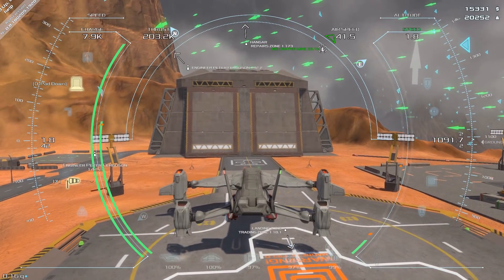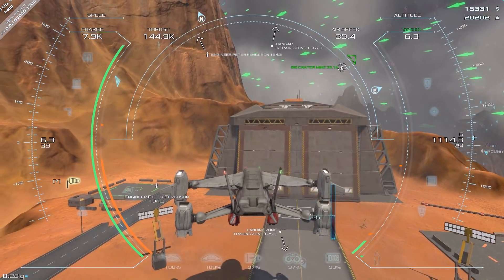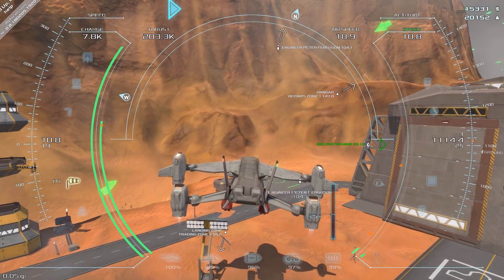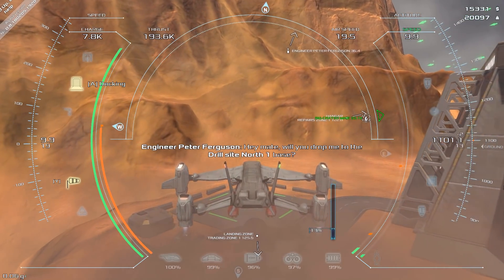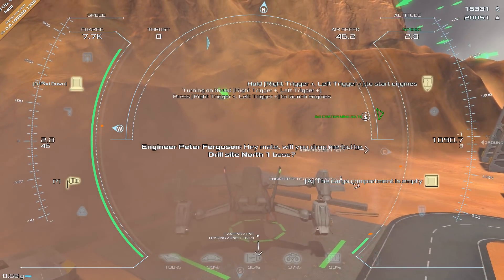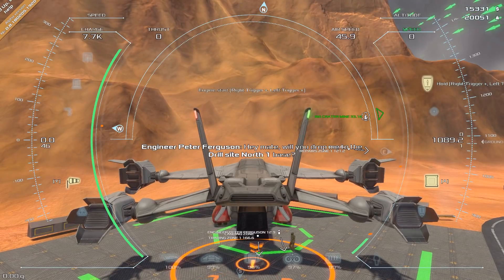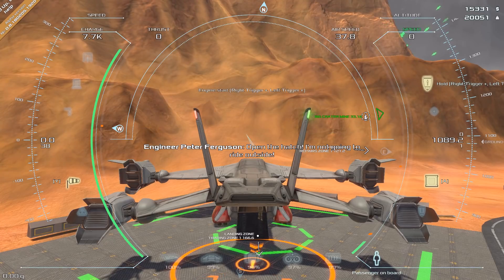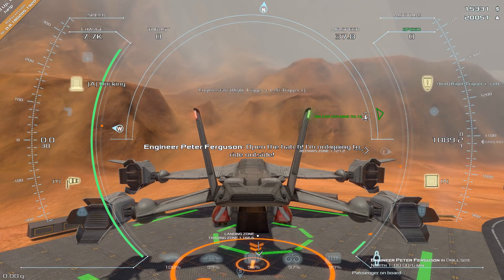I'm going to pick up a passenger. As you can see I've got full throttle right now. This is not an arcade game - it's a frontier pilot simulator. There's a lot of stuff involved: weather, aerodynamics, weight, G-forces, and so on. I love it. Let's open the loading ramp - this guy wants to go to the drill site north. I just have to clear the map display.